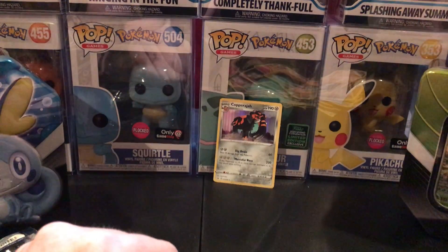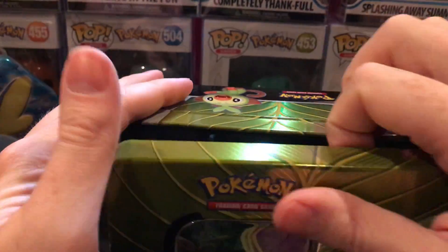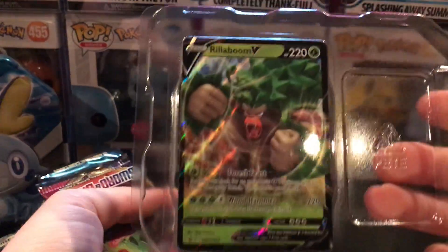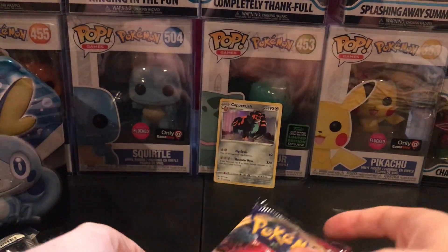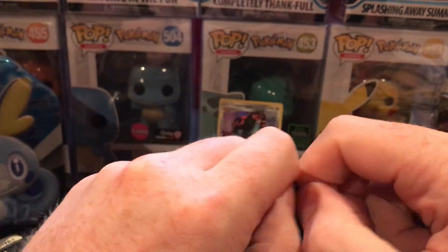So not much out of that tin. Hopefully we'll have a little bit better luck with my favorite, the Grookey tin. Here's the promo card. Start with the Sword and Shield — I think I can get it open here.